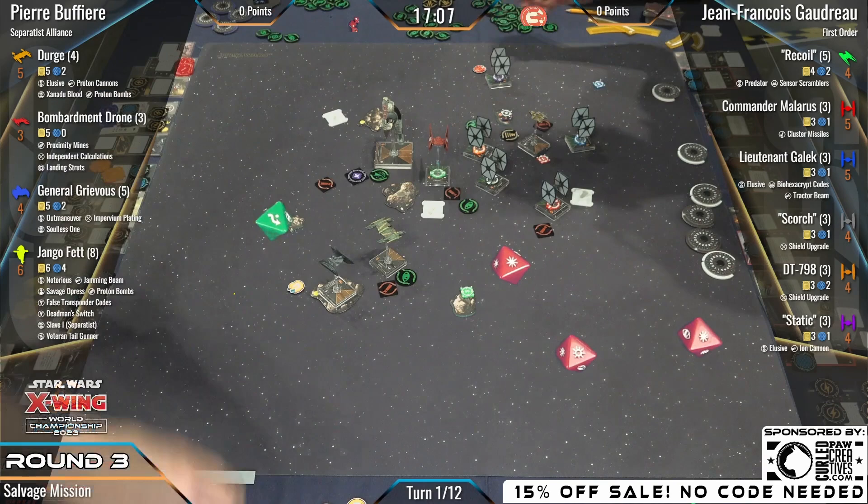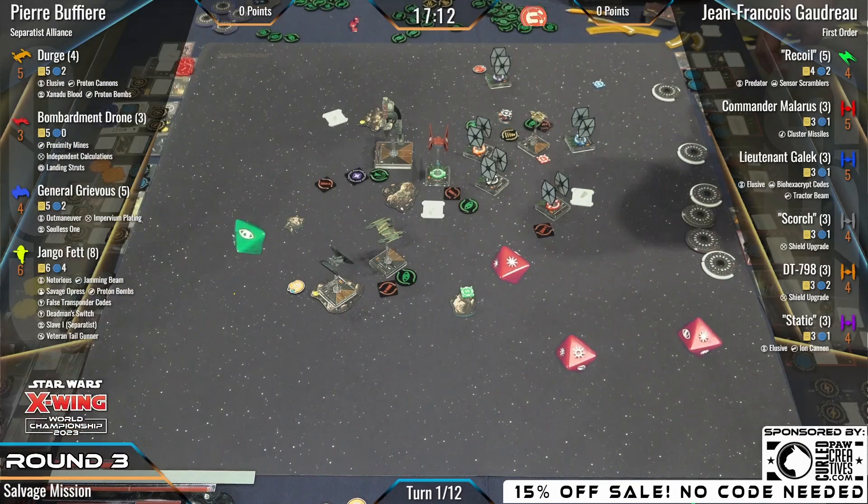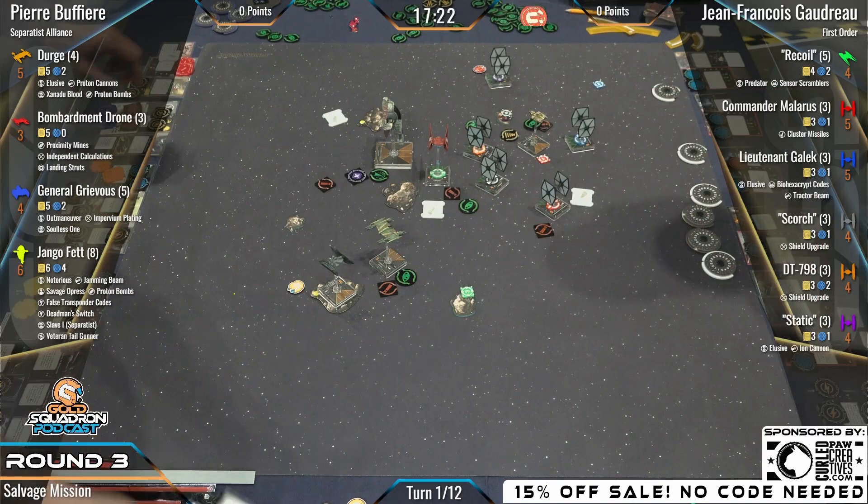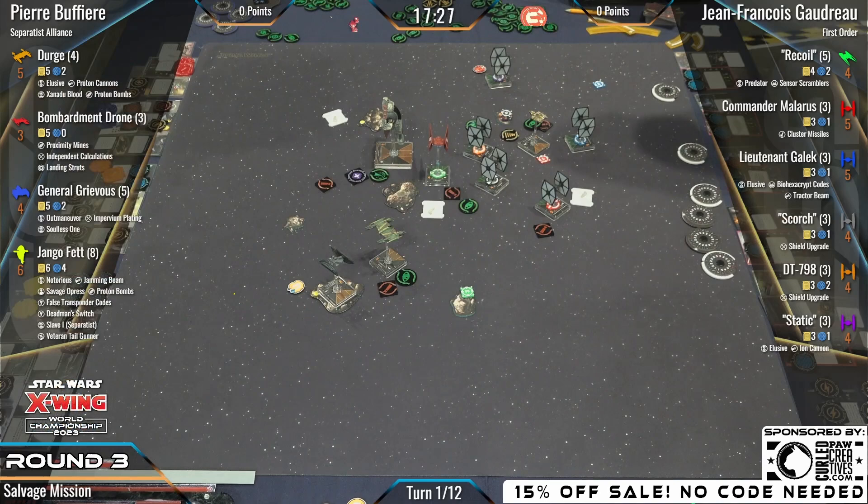Grievous chooses not to spend focus and leans into the Imperium Plating. He just tosses the weapons failure crit away — no thank you, I want my weapons! He leaned into the plating, and the plating leaned back: I got you. The heavy laser cannon is lined up, and now the Proton Cannon slap from Dirge.